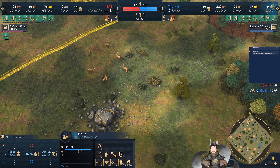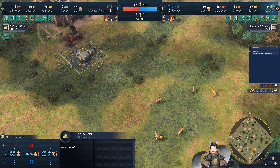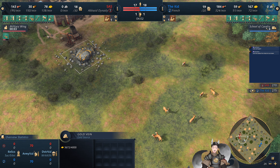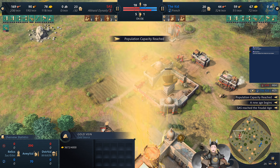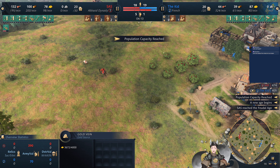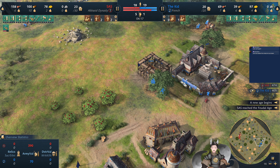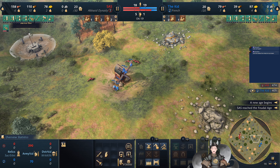Over here there are two gold deposits pretty close by — this may be a good spot for a town center, as it can help protect this gold deposit if you place another town center there. But neither player is going for any stone at the moment, so maybe both players are not going for an additional town center.